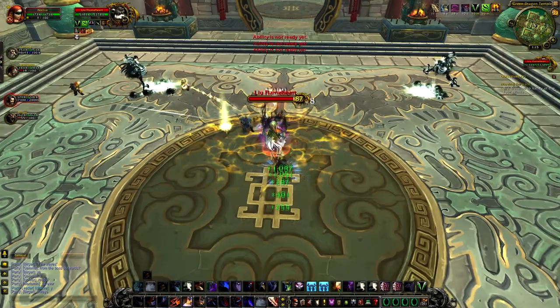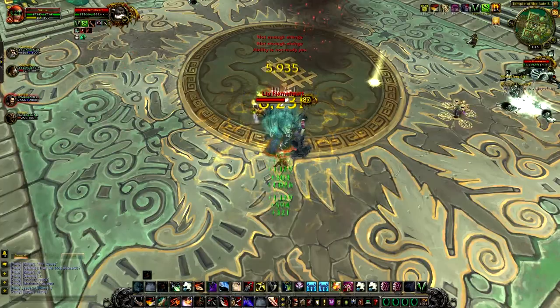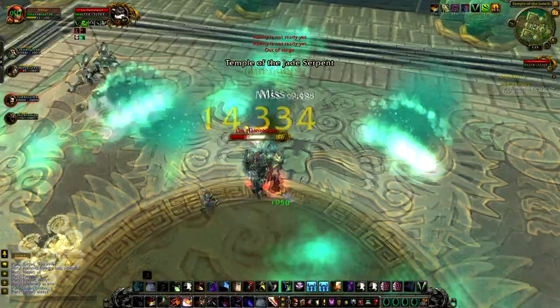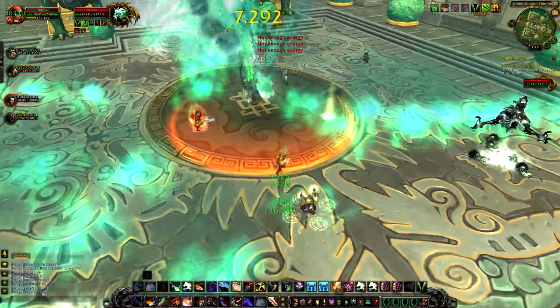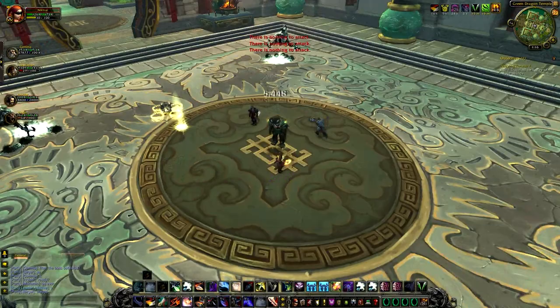As you walk into the next boss room, you have to clear the room full of trash and the boss will spawn in the middle. Again, there's really nothing much to this boss — she seems to spawn four waves that move out from around the center but never really interfere with melee. There is a knockback at some point so you have to move back into melee range. Fire also spawns at random points, and after a certain percentage she summons a cloud serpent. The cloud serpent does a bit of cleave but nothing more — simply kill the boss and move on.